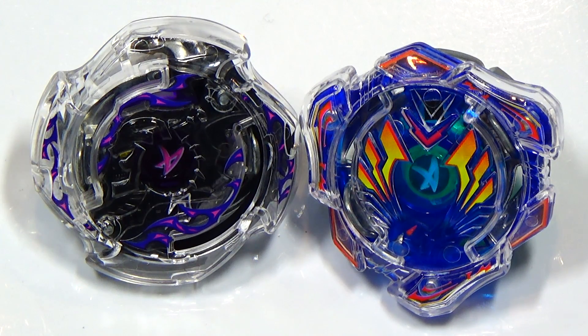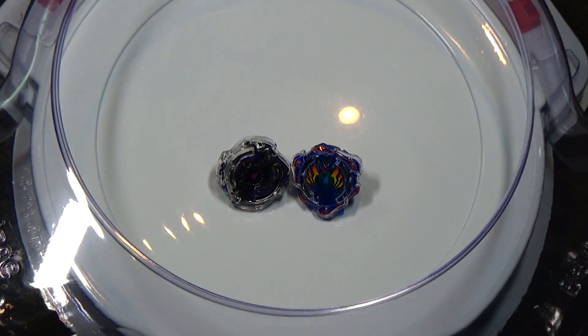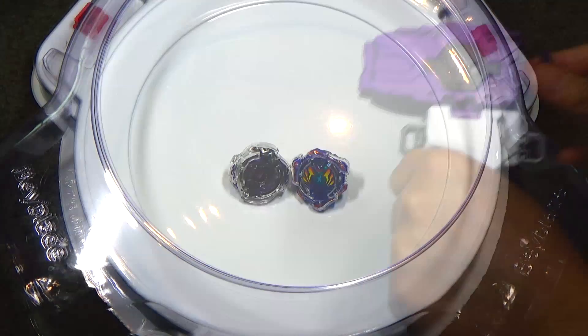Hey everyone, it's JoJo, and welcome to another Beyblade Bursts battle. On the left we have Death Scyther Oval XL, and on the right is Valkyrie Wing XL. This battle will be in the Beyblade Bursts standard stadium. We'll go five rounds, and the rules are simple. One point for stadium outs and sleep outs, two points for bursts. So, with that said, let the battle begin.